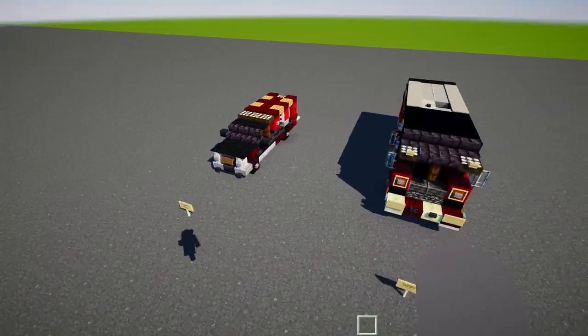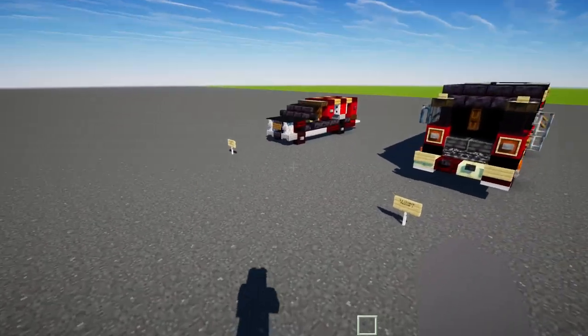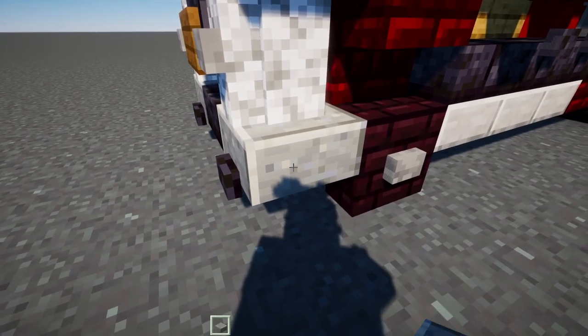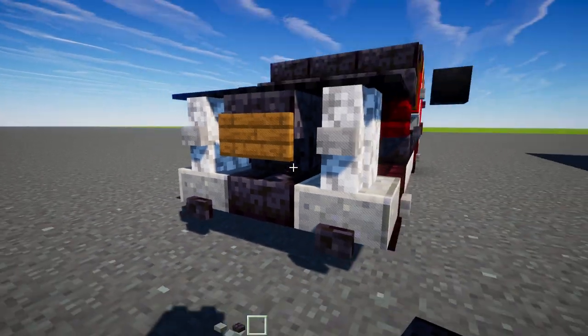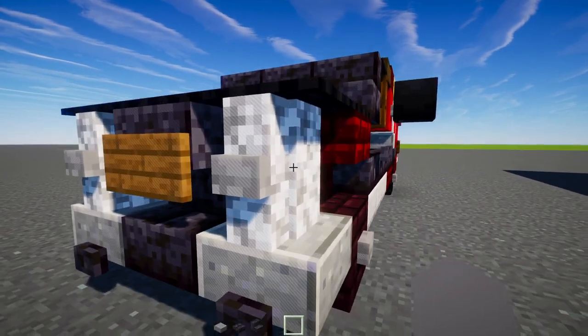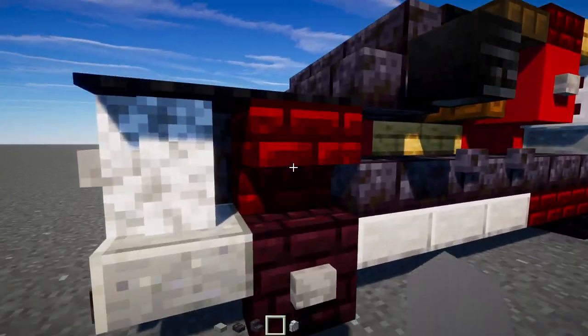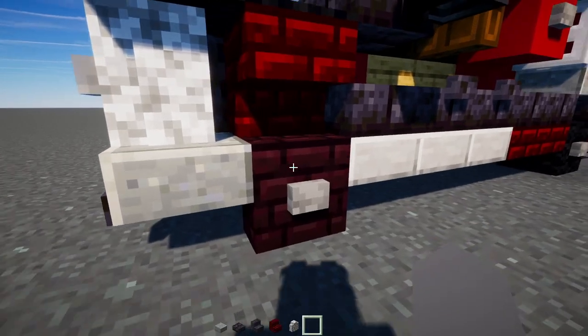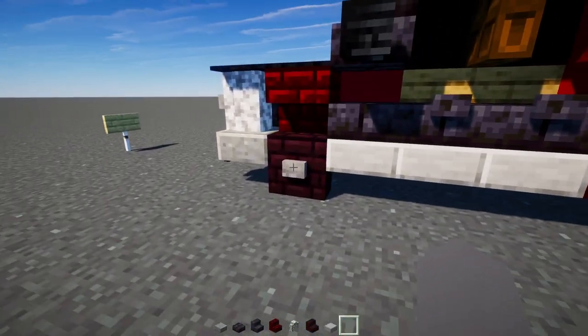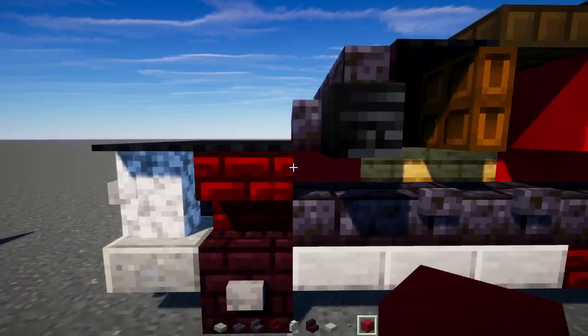Let's get started on the easier one first: Rescue number two. First, let's grab some materials — a polished andesite slab, polished blackstone brick slab, polished blackstone stairs, diorite wall, red nether brick stairs, nether brick stairs, smooth stone slab, stone button, and red concrete.